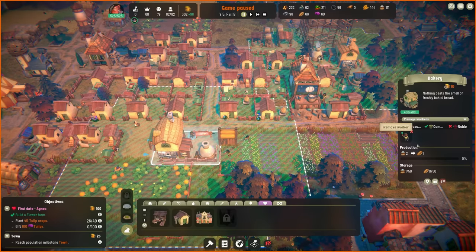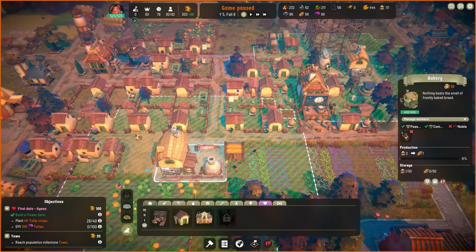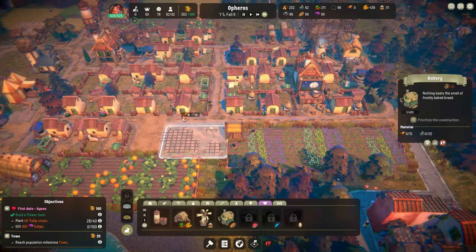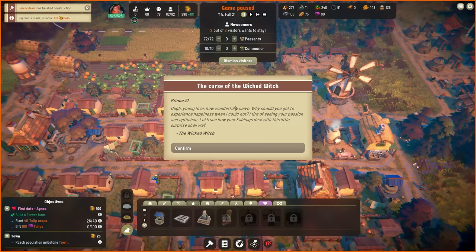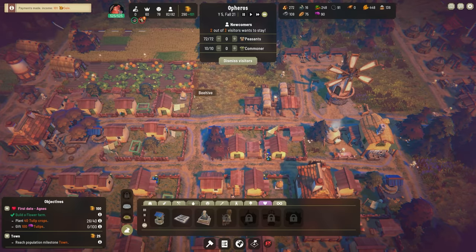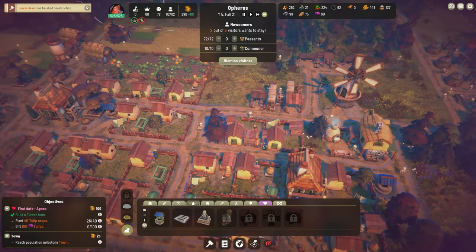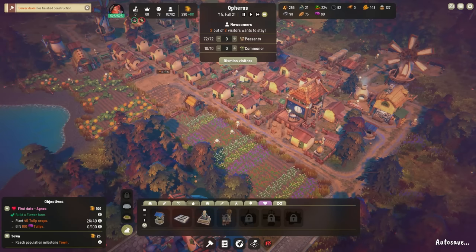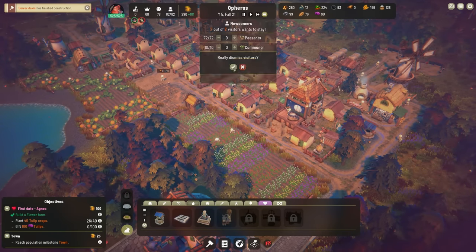I don't really have a choice because we need the food — that's really a bummer. We're going to go ahead and rebuild it, that's all we can do. Oh man, curse of the wicked witch again — into skeletons! Okay, well that's fantastic. So they're going to be eating twice as much food now, as if I didn't already have an issue with the bakery before. We're going to dismiss these visitors for now.